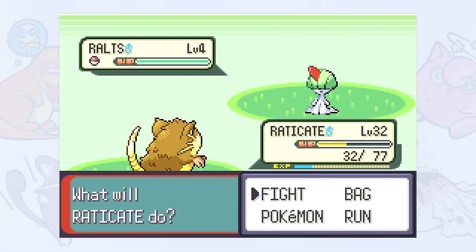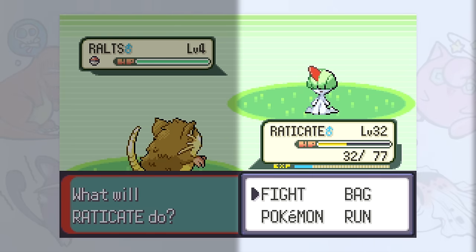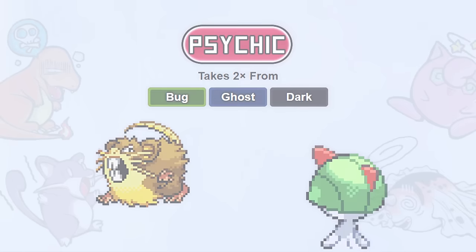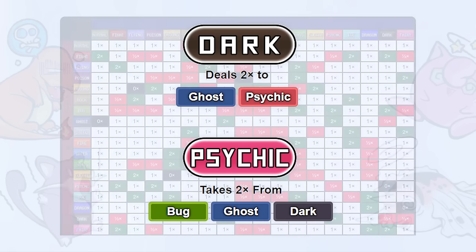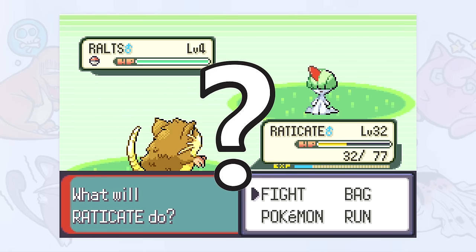Now there are two ways to look at this interaction: from the offensive side and from the defensive side. Offensively, dark type moves are strong against psychic Pokémon. Defensively, psychic Pokémon are weak to dark type moves. This distinction is important, because the types dark is strong against and the types psychic is weak against are two totally different lists. This may seem obvious to some people, but it really tripped me up in the beginning, so I wanted to get everyone on the same page.